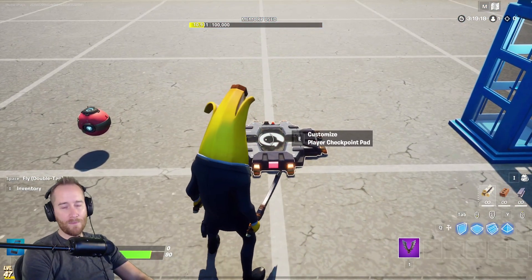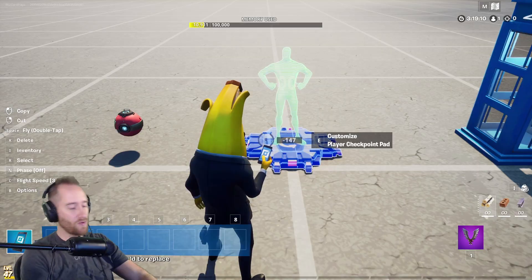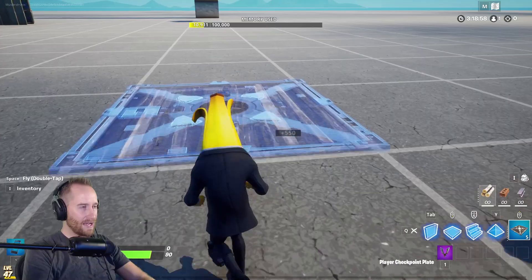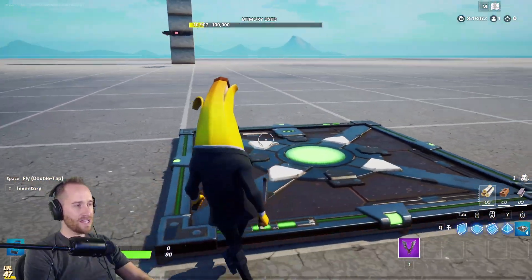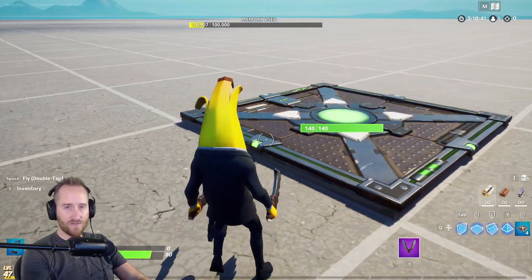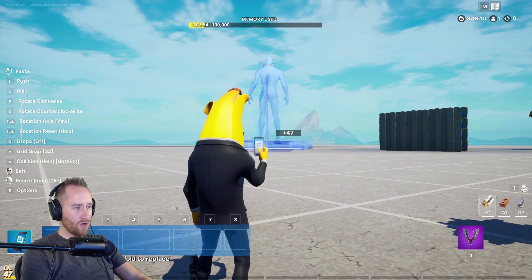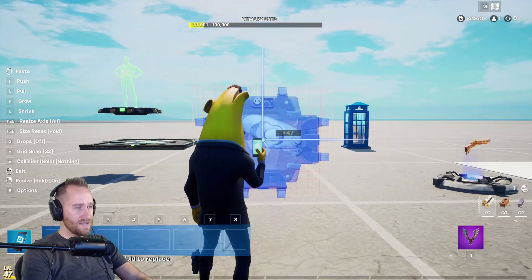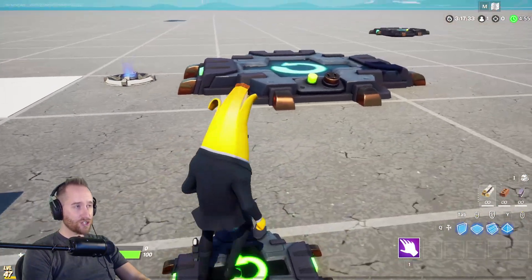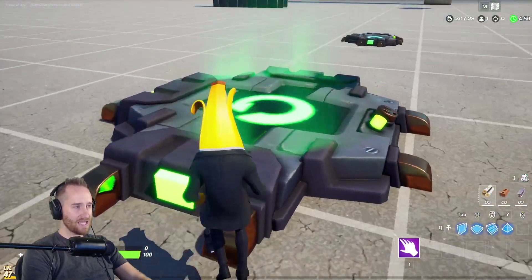Now let's move on to the new player checkpoint pad — this one is actually really cool. With the old checkpoint pad you had to have it placed right on the ground on grid, so you had to plan your maps well in advance. With this new checkpoint you can place it wherever you want, orient it however you want, and even change the size. The hitboxes on these actually grow with the size of it.